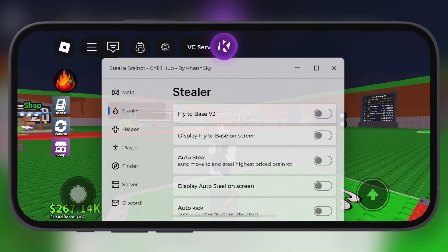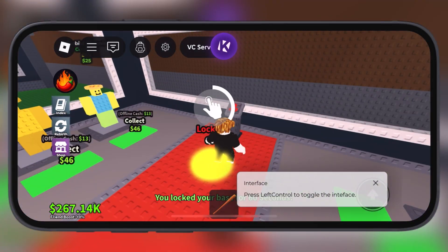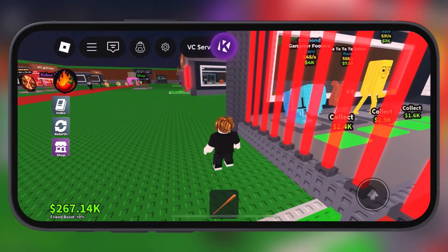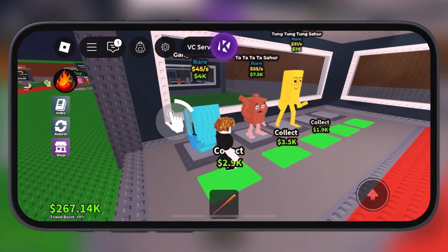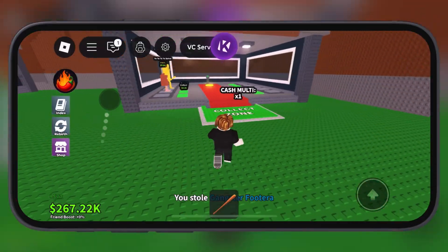Hey Roblox fans, welcome back to the channel. Today I have got an exciting tutorial for all of you — a brand new script for Steal a Brain Rot. This script is packed with OP and premium features like speed boost, infinite jump, jump boost, and many more. The main thing is this script does not crash and executes very smoothly in all executors.